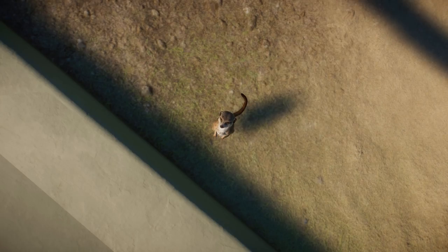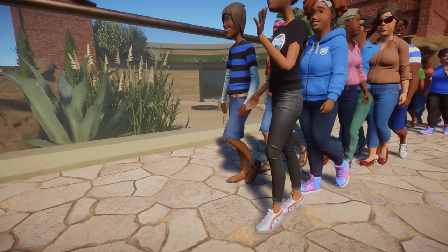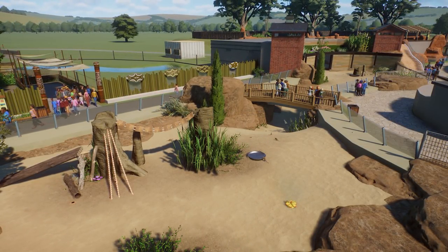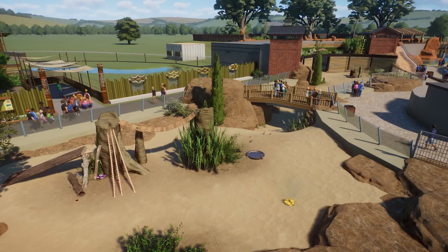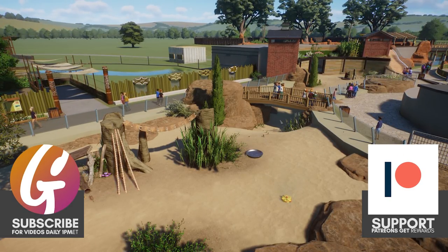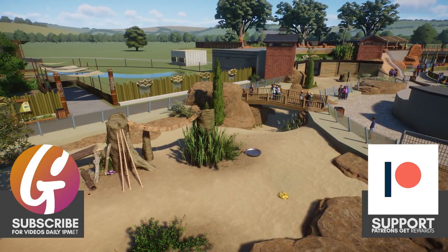I'm definitely going for more of an implied realism and a stylized version of a realistic zoo, which I hope comes across with this building and the other ones we've done. There are your meerkats - I had lots of fun finishing them off. The first part of the build was done almost a year ago, which is kind of ridiculous to say. I hope you've enjoyed it - if you have, please give us a like. If you're new here, we used to play a lot of this game and many others, and I've been away for a little while but I'm hoping to get back to regular daily content. So if that sounds like your cup of tea, hit subscribe and until the next one, be good.